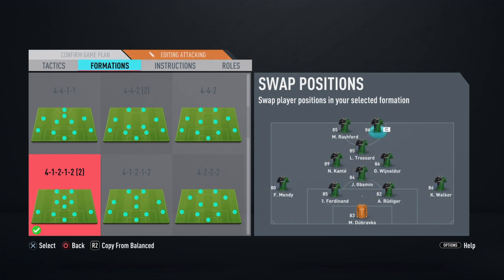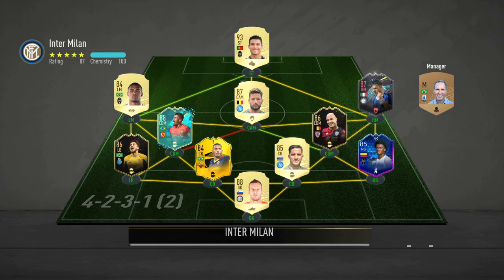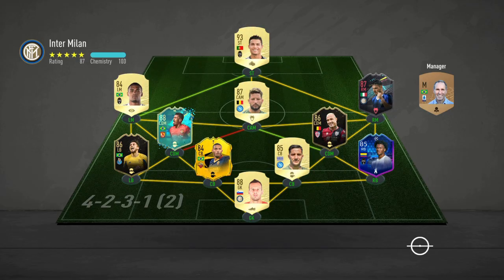Let's get into a game. The team we're coming up against has a great Serie A team — Ronaldo, Douglas Costa, Mertens, Politano, and Paulinho. He has good links there — a great team.